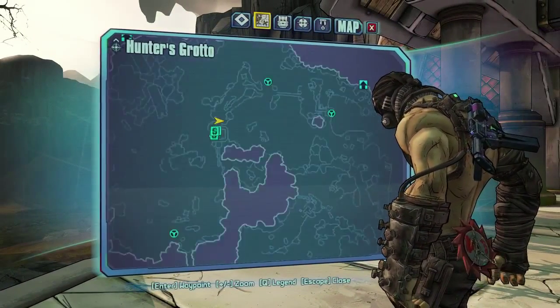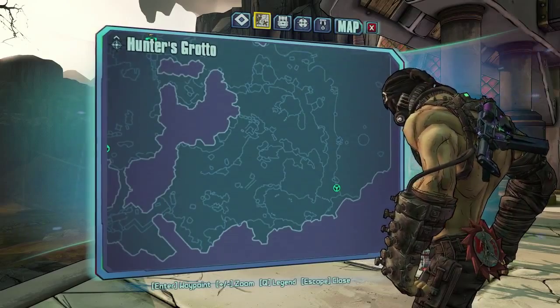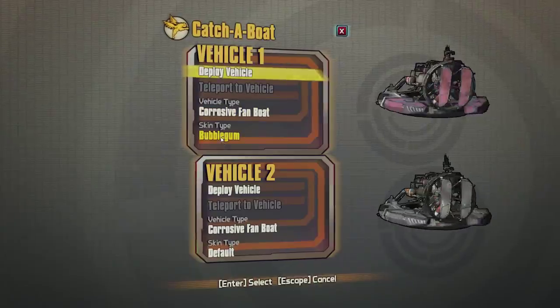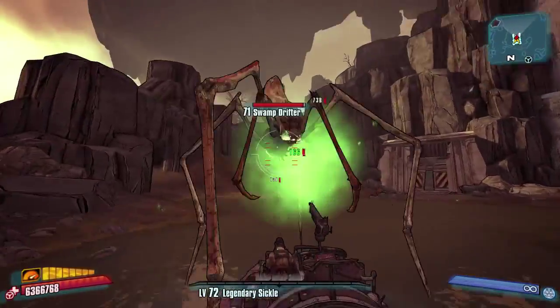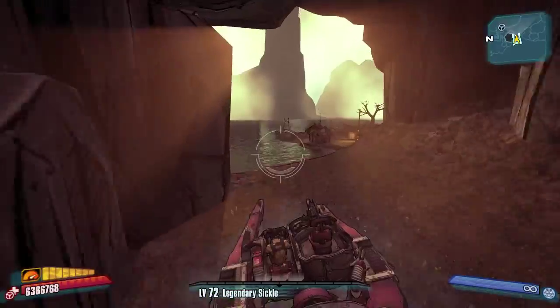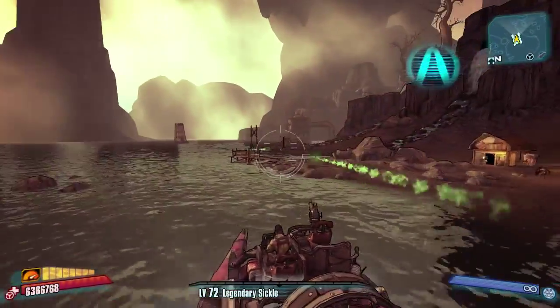You start out here at the lodge, and where we're going is right about here on the map. I find that once you get to Ultimate Vault Hunter Mode, pretty much every one of these vehicle types are absolute garbage, so it doesn't really matter which one you get — they don't do damage anyway.